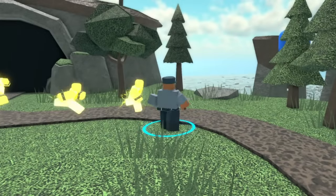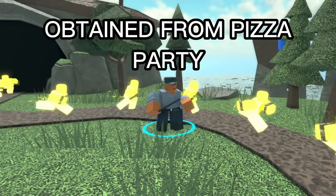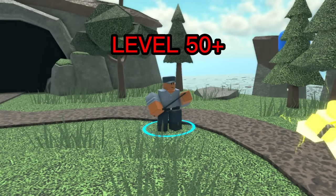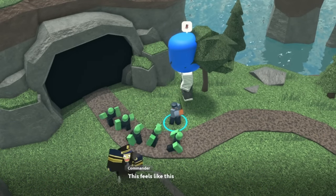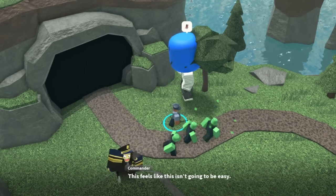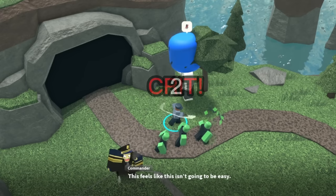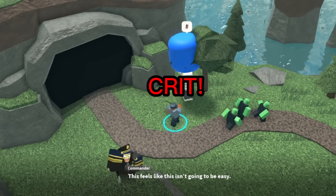Let's start by looking at the Warden. The Warden can be obtained by triumphing the Pizza Party game mode, which is available to players above level 50. It costs 500 cash to place, meaning you can place one on the first wave. The Warden attacks enemies with a baton, and every 3 hits it performs a critical hit, dealing 50% more damage and stunning the enemy for 1 second.